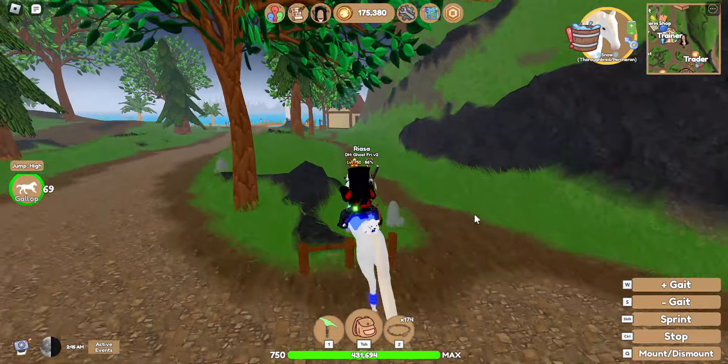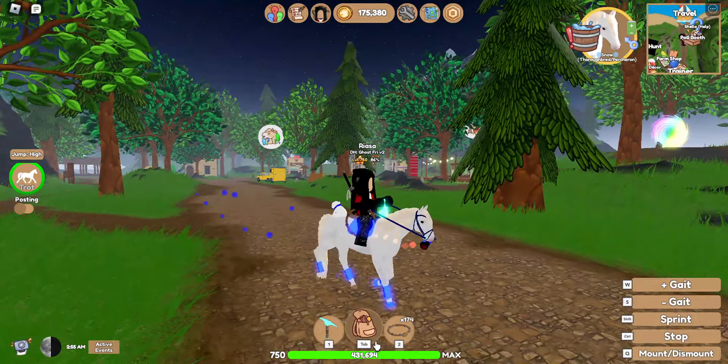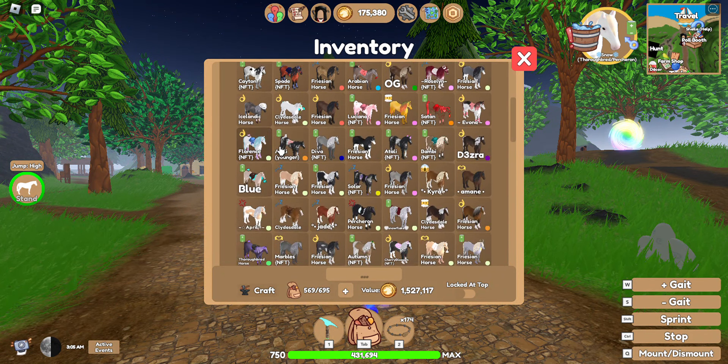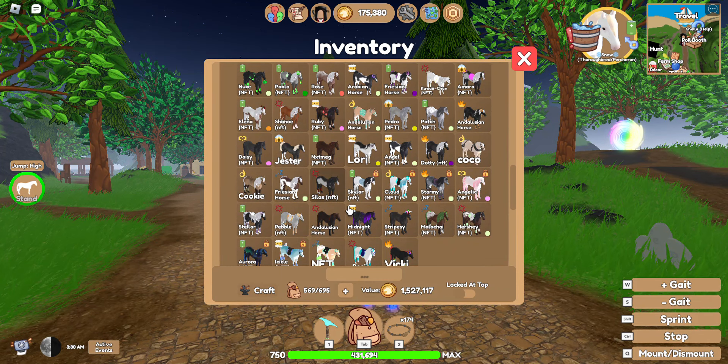The only thing I haven't got yet is an island unique hair, or IUH. It is not the same as an IUC, which is an island unique coat. Island unique coats are the horses you see when you go to each island. I'm having a bit of trouble finding one to show you guys.